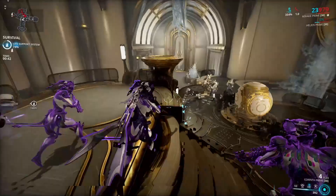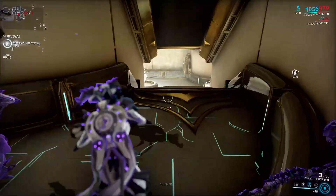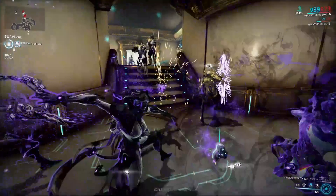Dust Brown is dropped by Corrupted Lancers found in the void. Just do a long survival mission or pretty much any Void Fissure mission and you will get a lot of this pigment — they are one of the most common corrupted enemies.